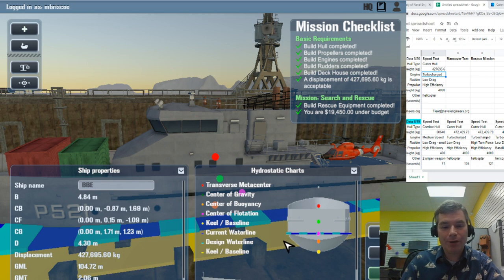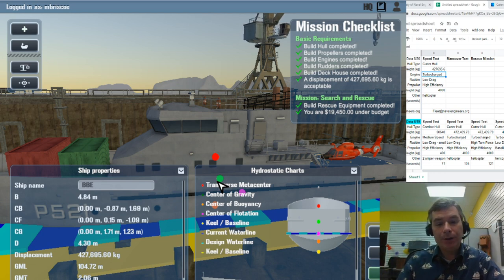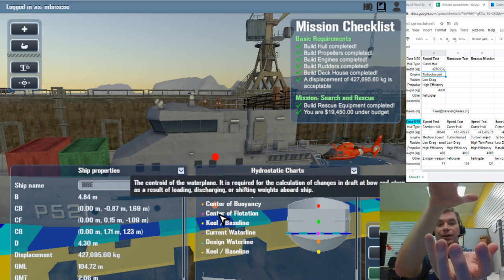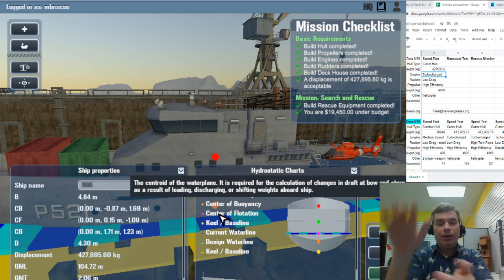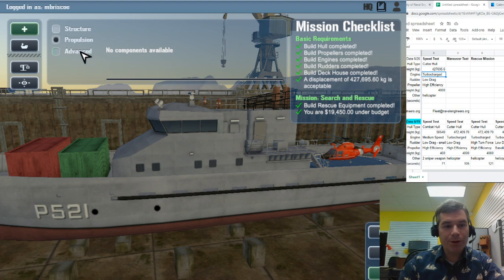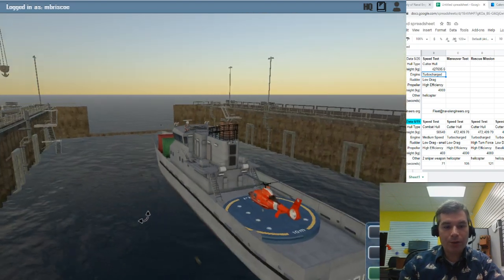Looking at things we could still add: we have cargos, a superstructure, no propulsion materials left to add, we can't afford comms, we already have a helo deck giving us helicopter access, and we don't have room or money for a rescue boat. So we're in a good spot. We're going to check how stable our craft is before taking it out — you need to ensure it's safe before taking any ship on the high seas.